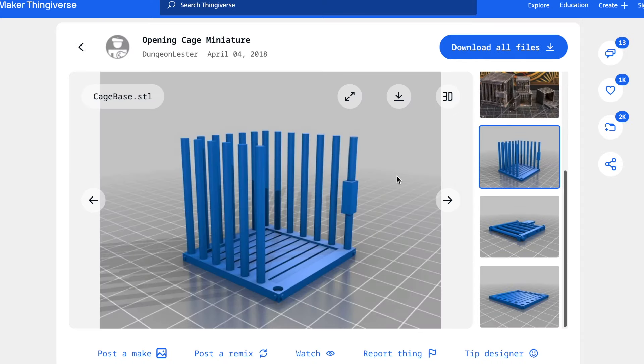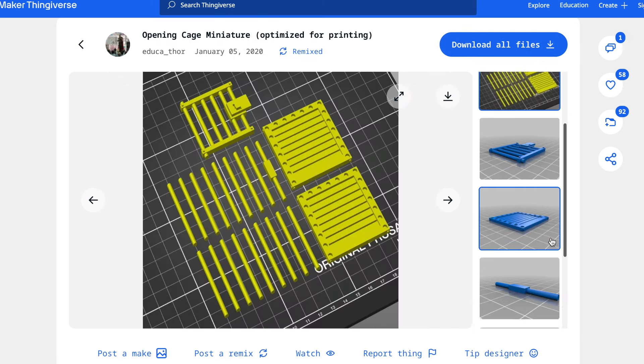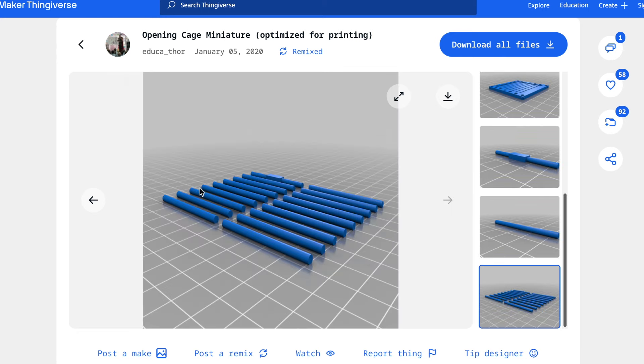You can print the bars attached to the base, but I knew they would be pretty delicate. Vertically placed, the bars have layer lines going like this, which makes them very likely to break — 3D prints are easier to break along the layer lines. Horizontally placed, the layer lines are like this, which is much sturdier. Unfortunately, that also means they needed to be cleaned up and glued on individually.